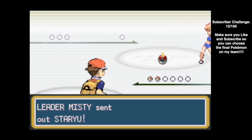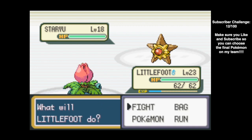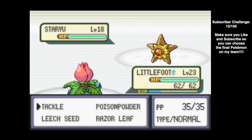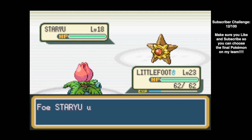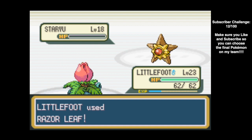Misty starts out with a level 18 Staryu — a water type with the moves Tackle, Harden, Recover, and Water Pulse. If we outspeed it, this should only take one hit. She uses Harden to raise defense, but with Razor Leaf being a special attack, that won't do anything. One hit — Staryu is done.